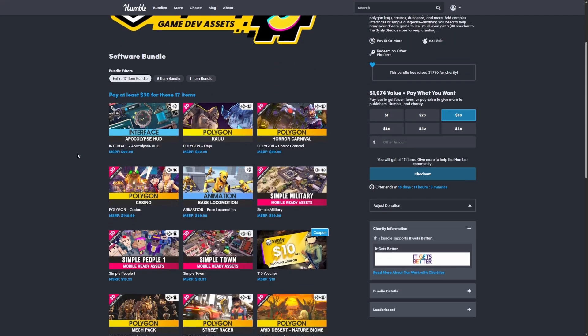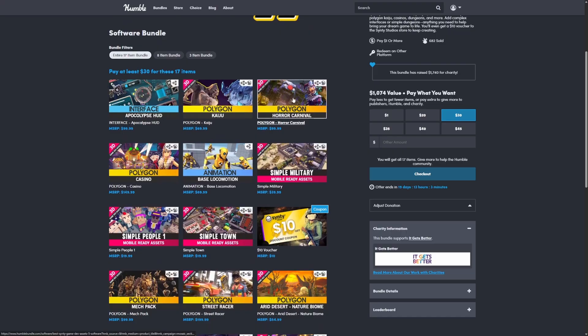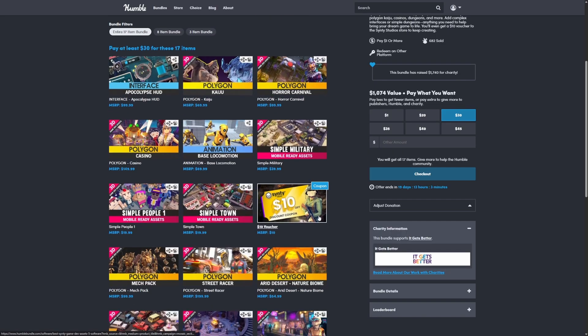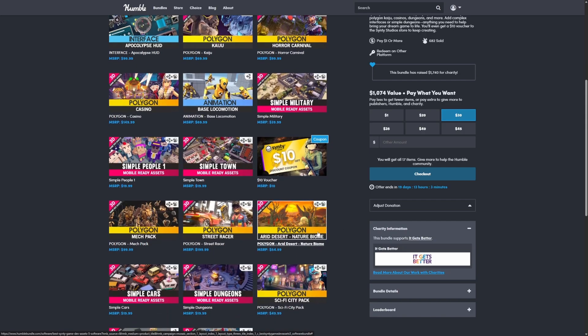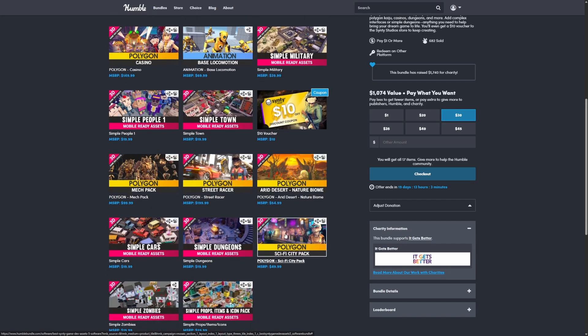You can get all 17 items. It comes with quite a few polygon items, an animation pack, interface pack, and even a $10 code for the Cinti store, as well as really nice nature biomes, street racer, and now that Unreal's dropped the new car racing starter template, you can easily just swap these out for these low poly styles, and even a really nice modular mech pack, along with the Sci-Fi City pack, which I've gone over quite a few times on my channel.